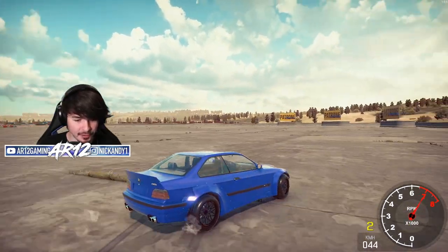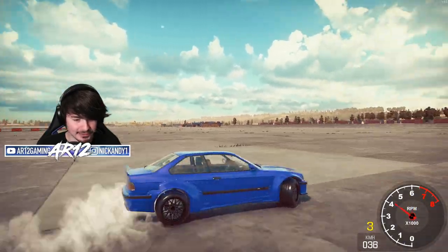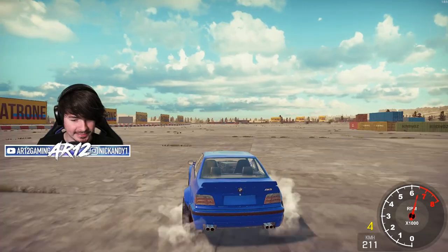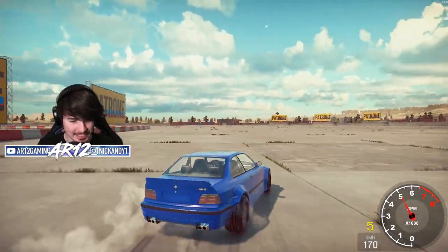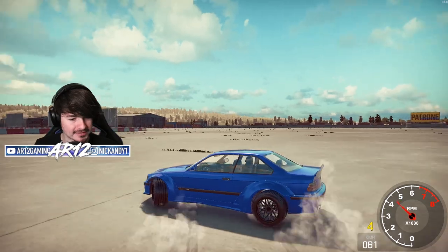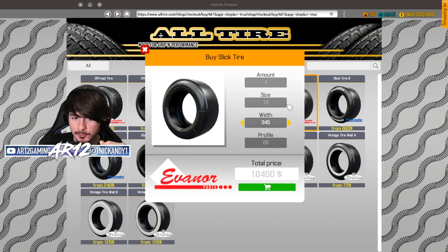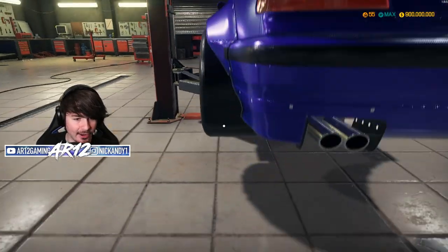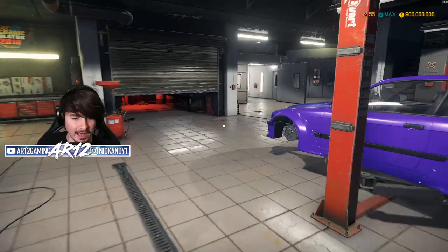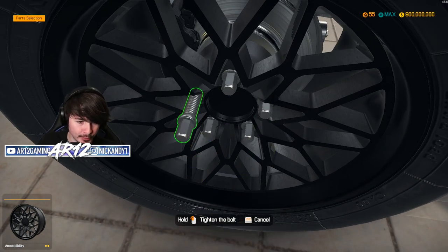That V8 though — when it's not redlining, it actually sounds kind of good. A thousand horsepower on race tires. Now we're putting down the power. Drifting at 200 kph — the whole car just snapped, but I was able to hold it like a goddamn champion. I think we have to put racing slicks on this thing. Let's go back to the garage — we might even make them just a little bit thicker to give us a little bit more grip. So 355 — we're definitely going to have some tire poke on these, but I think it might be worth it.